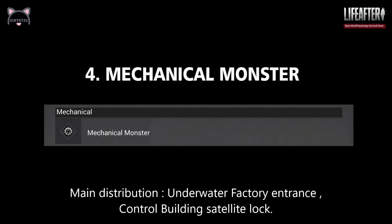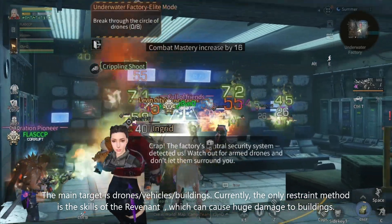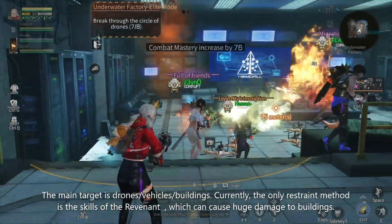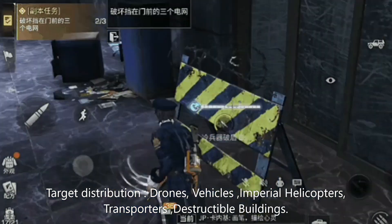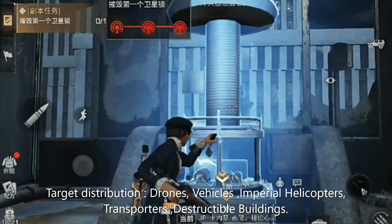4. Mechanical monsters. The main targets are drones, vehicles, and buildings. Currently, the only strength worth noting is the scale of the Revenant, which can cause huge damage to buildings. Target distribution: drones, vehicles, Imperial helicopters, transporters, and destructible buildings.